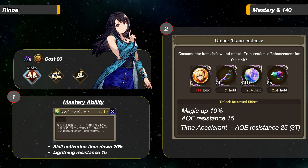Next up, her Mastery Ability. Typical Earth Element buff. And for herself, lower all skill activation time by 20% and increase her Lightning Resistance by 15. She can be built to have close to 80 Lightning Resistance without any active buffs.